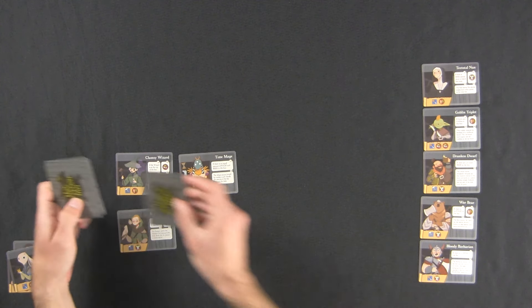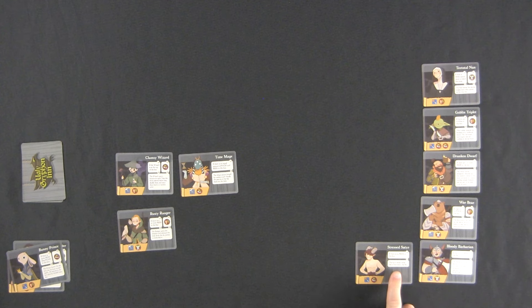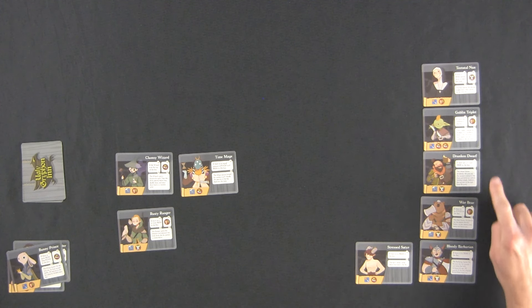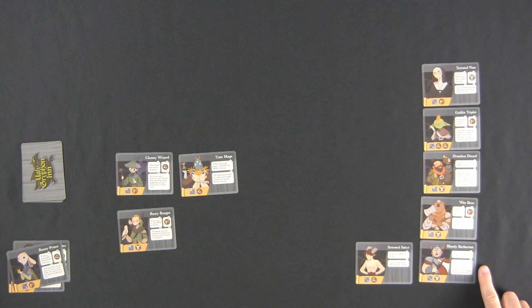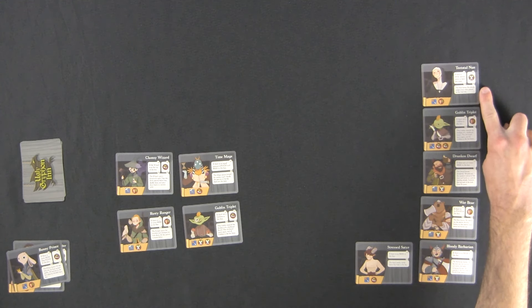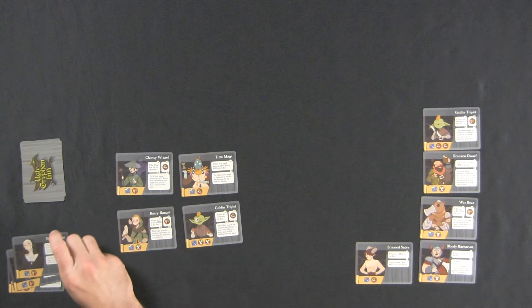The Doppelganger shapeshifts - draw a card and place it in the Doppelganger's room, returning the Doppelganger to the bottom of the deck. We draw the Stressed Satyr. If there is no beer at the inn - but there is beer - we don't have to worry. Teetotal Nun - food above and below, we're good. Three goblins? No. Four or more beer? Only two. No food at the inn? Plenty of food. No beer at the bar? There's beer. Keep going - Goblin Triplet appears, and we've got noise, smell, fighting, fighting, fighting - three fighting! The Nun is irked by fighting - the Nun leaves, silently judging every other patron on her way out.